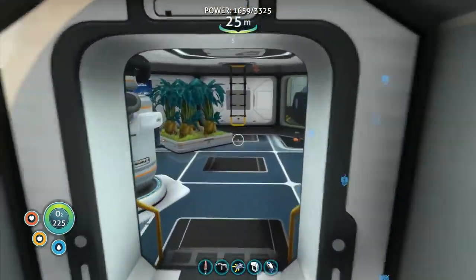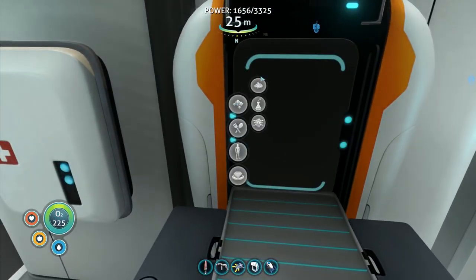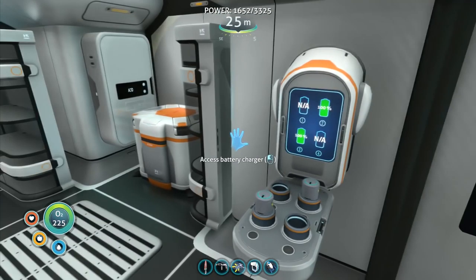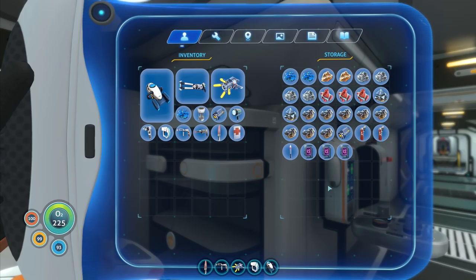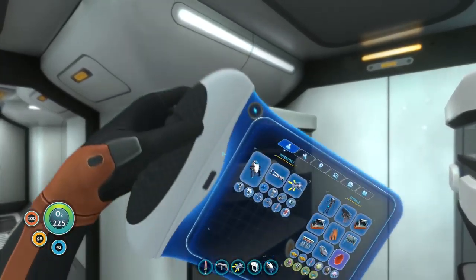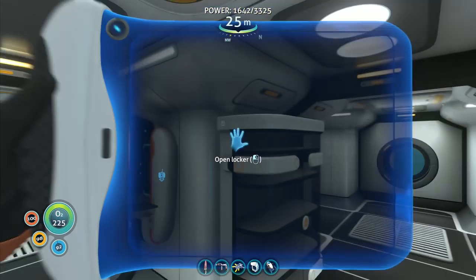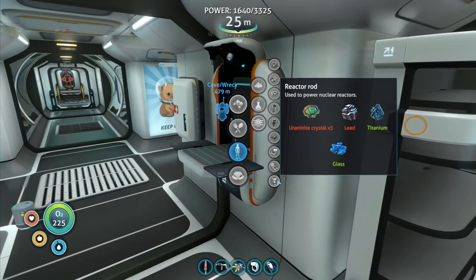Regardless of that, I do want to put something going here. I need titanium in order to make that one, and I think I've got the lithium for it. Looking at electronics, I need lead, titanium, glass, and uranite crystals times three. But I may actually not have any lead — this could be a serious problem.